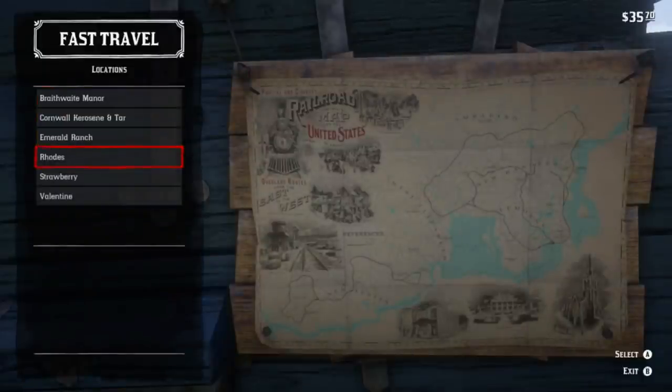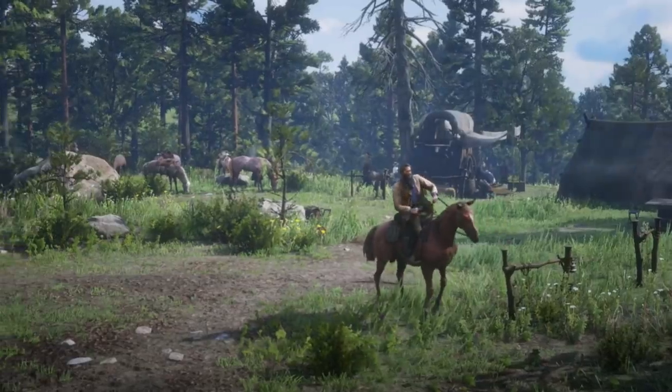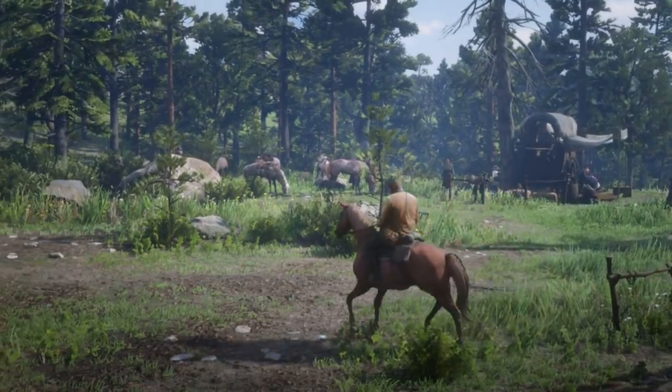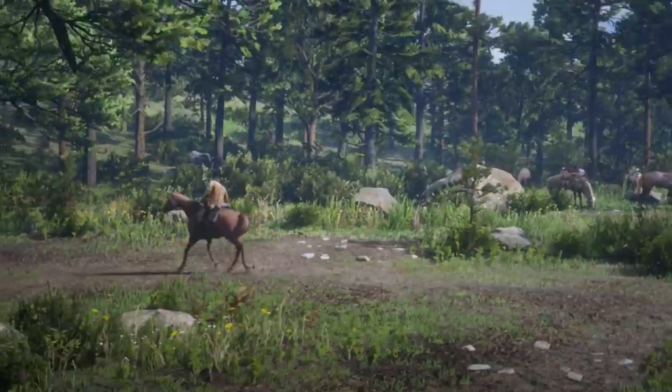You can only travel one way — I can travel there, but I can't travel back because I don't have a map at the destination. It gets you to the place really fast, but it does not let you get back. You have to use your horse or another fast travel method for the return trip.